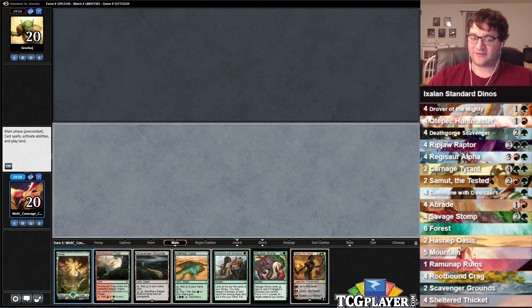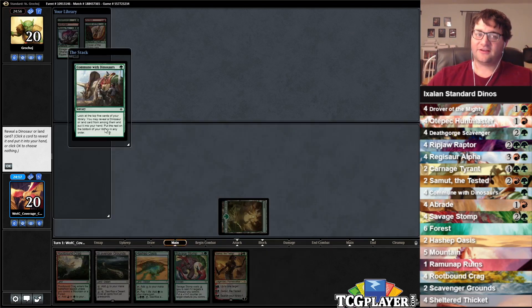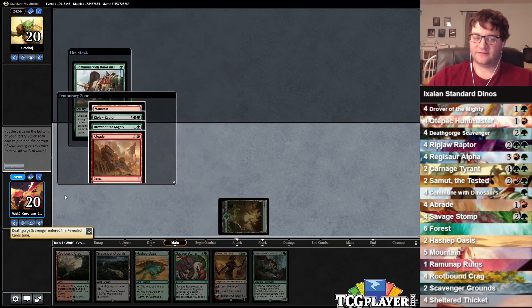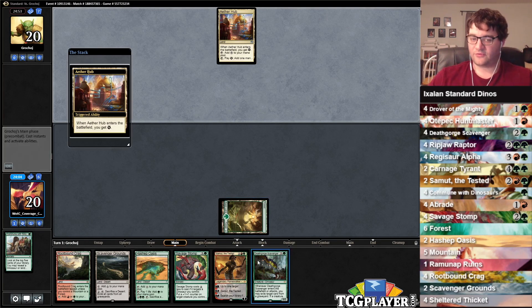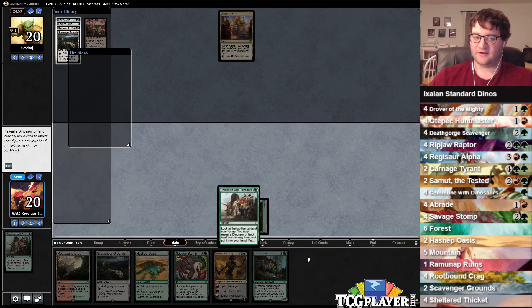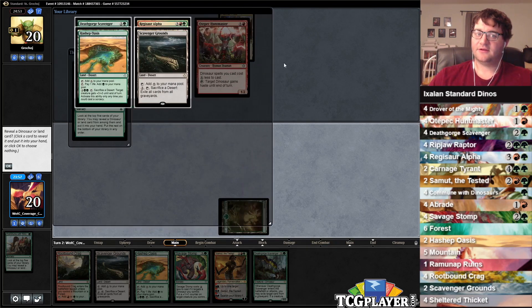This hand — I'm not sure if it's great or not, but I do know that Communion with Dinosaurs can hopefully smooth out our curve a little bit here, and I think that Death Gorge Scavenger is exactly what we want. We don't have a turn 2 play as of yet, but we do have a pretty nice turn 3 and then turn 4 play. We can commune again here and load our hand up with Dinosaurs. Regisaur Alpha — I'll take it.